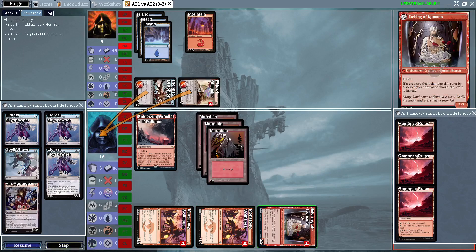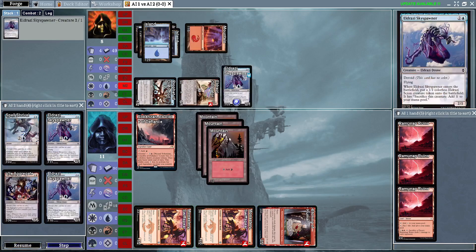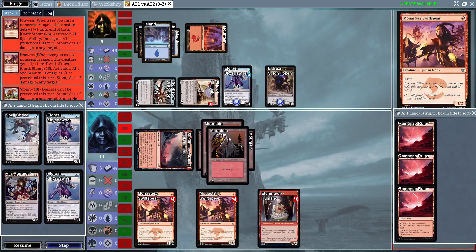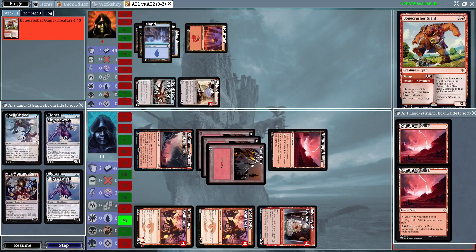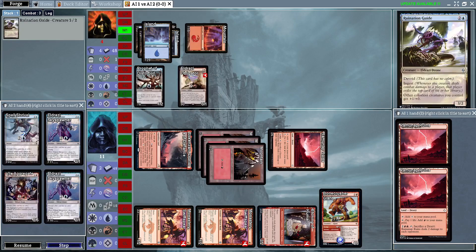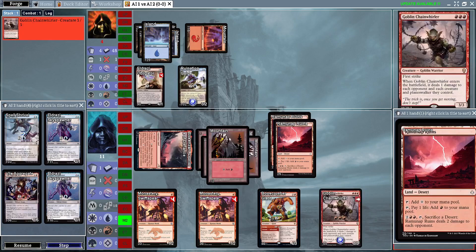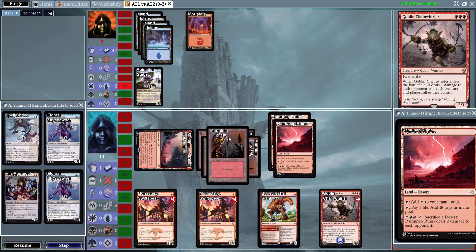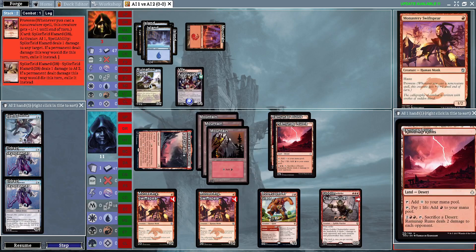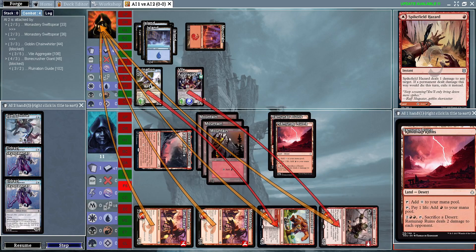Whatever damage will be dealt by the Exile creatures whose damage are dealt. Majority Sky Squadron is going to get in there — it is a flyer, but it is going to be stomped by the Bone Crusher Giant. The Mono Red deck is going to swing in, putting him down to 4. I would have definitely played the Eldrazi Sky Spawner there to get 2 bodies. Ruination Guide is going to not do much against the Mono Red deck, Bio Aggregate is going to come down, but it looks like the Mono Red deck is going to take the first game here.